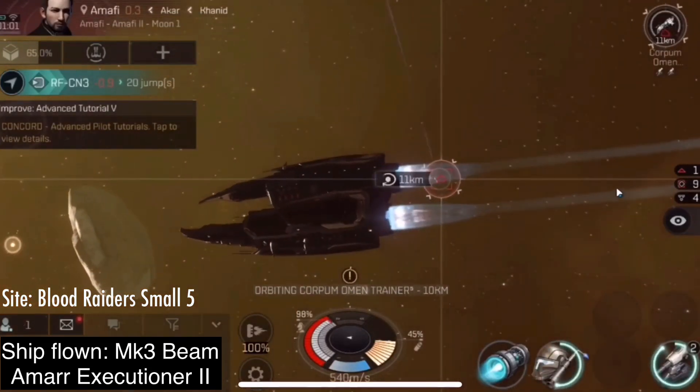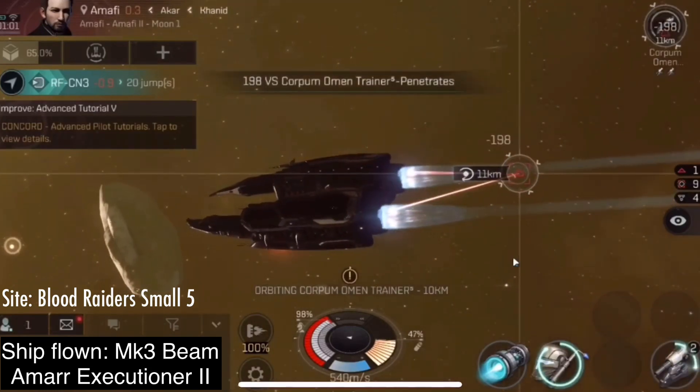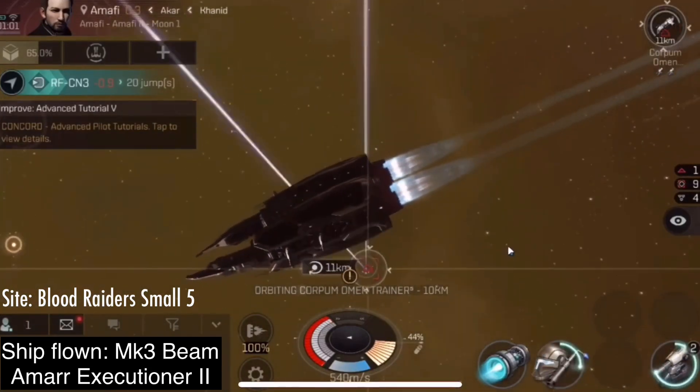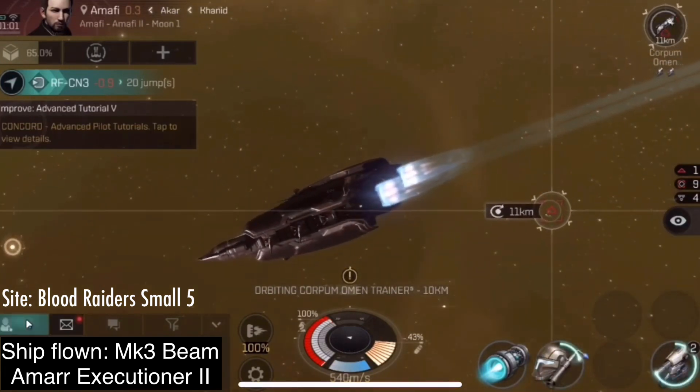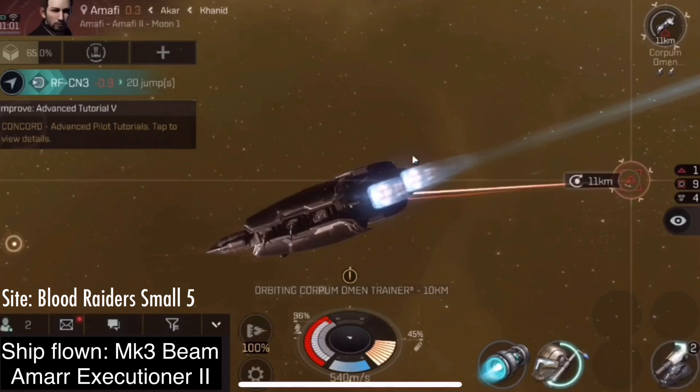It's all risk and reward. You can choose to use short range weapons, which are much faster, but much riskier. You can choose to do anomalies only in high sec, which is much safer, but much less potential for profit.